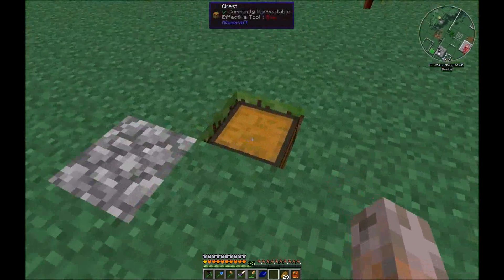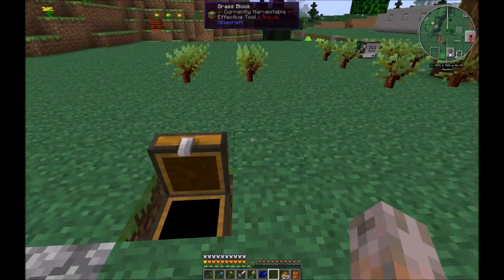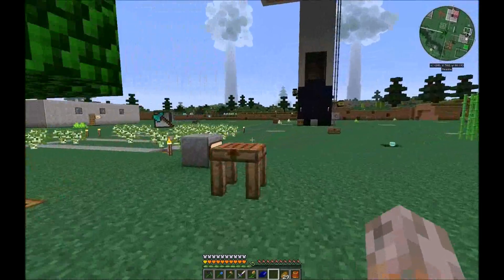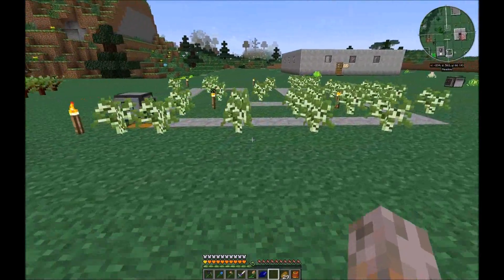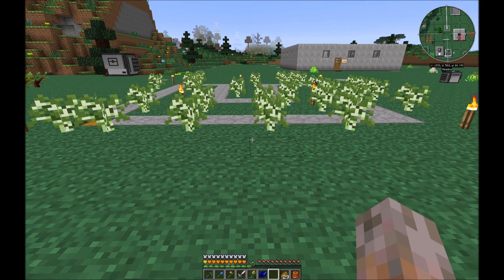We can see here the turtle harvested also raw rubber and we got the first wood. The turtle checks every step it makes to the left and to the right — whenever there is a block, the turtle assumes it must be a tree and cuts it down. This means when a tree is already grown, it will harvest it.